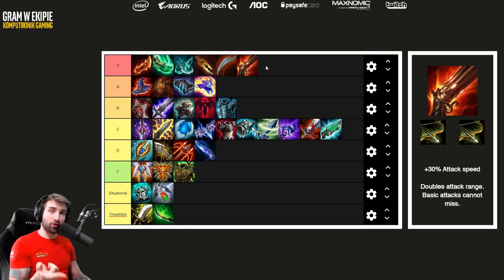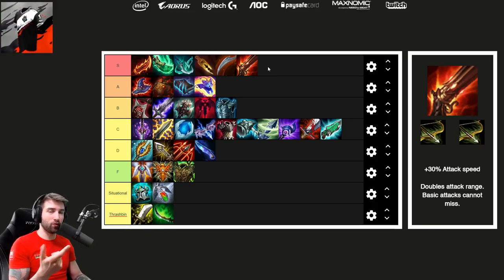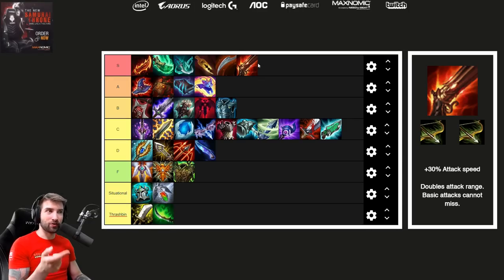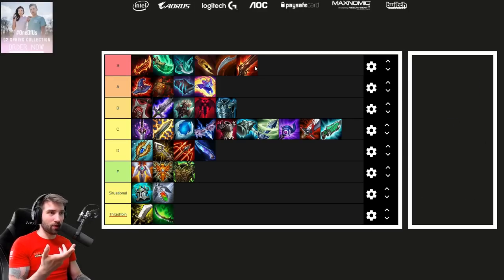Rapid Fire Cannon is also currently bugged. Right now there's a bug with Nidalee where she gets 4 hex range on her cat form, which is insane. Draven also gets too big of a buff with it because you can be in one corner and attack the other corner. In general, right now it's very overpowered.